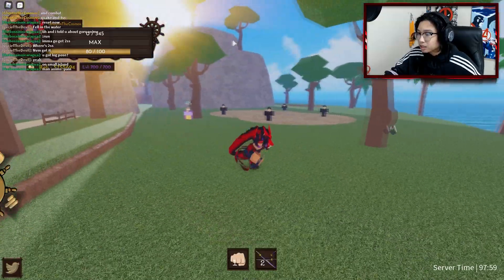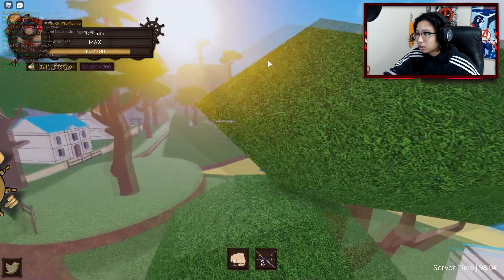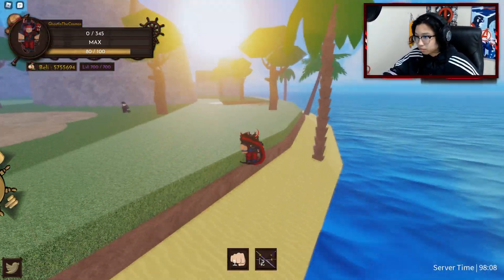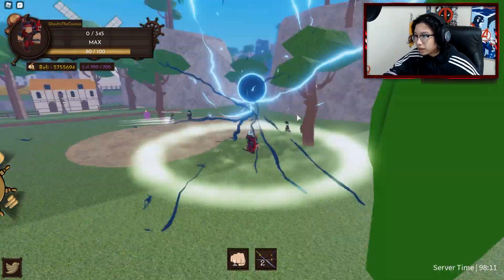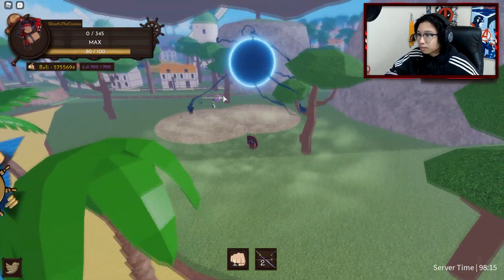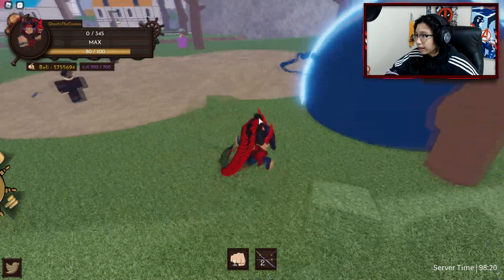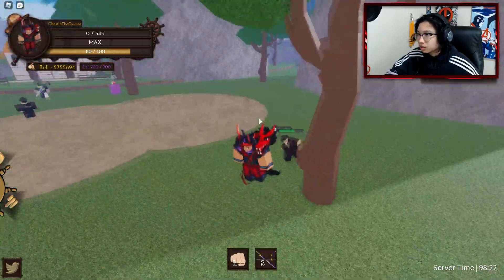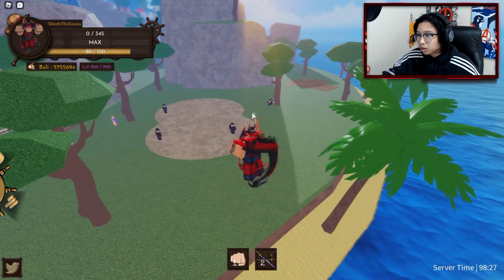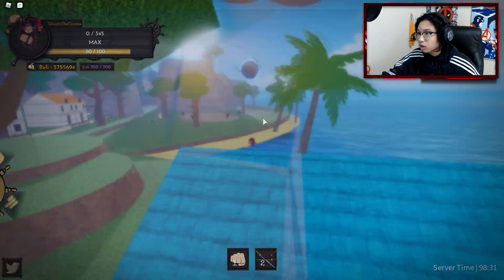Then we got C, and this basically throws a huge fist — you guys can see right here. It goes by the mouse, so you're gonna need to aim to hit someone. And then finally we have the ultimate, which is V — it basically has a huge lightning bomb, like a spirit bomb that explodes. I don't think I put enough stats for it to do full damage, but you could basically spam this a lot. Cooldowns aren't that bad.